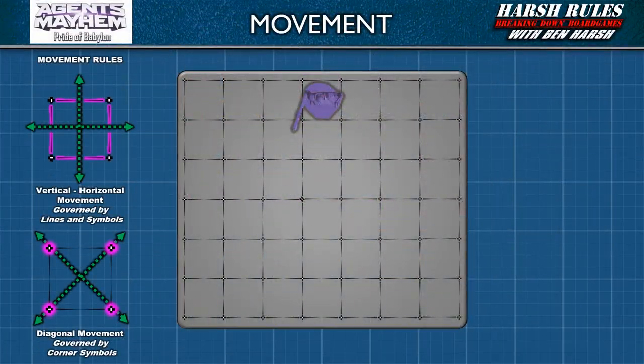As we discussed in the last episode, Agents of Mayhem uses a square-based mapping system. Miniatures can move in any direction, vertical or horizontal across lines, and diagonally across symbols. Line and symbol types dictate the movement point cost, or in some cases, prohibit movement altogether. Now let's go deeper into the movement rules to understand how all this works.